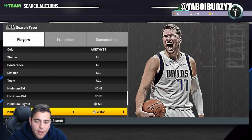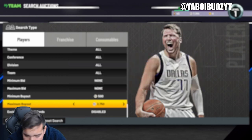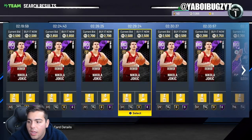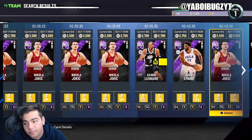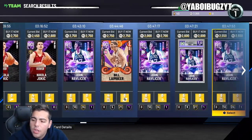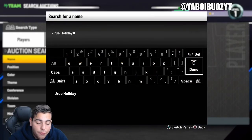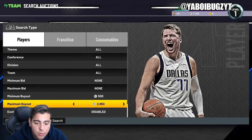We were sniping out fire amethyst cards for 1700, 1500, and 1000 MT all day. The snipes panned out absolutely perfectly. One of the key snipes was Drew Holiday — the guy was going for 1600 MT all day, and he's already over 2750.